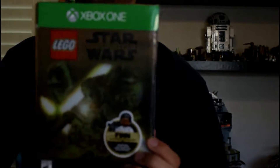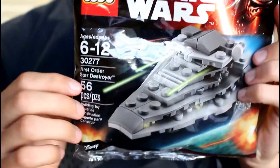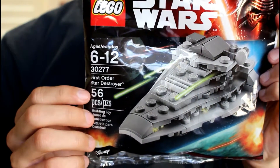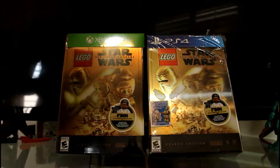I have the PS Vita version as well but that's not here yet — coming in the mail. Also, that's why we got this First Order Star Destroyer, pretty cool. So I'll show you guys right now what that Finn minifigure looks like, so let's get into it.